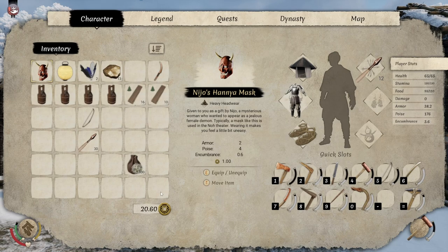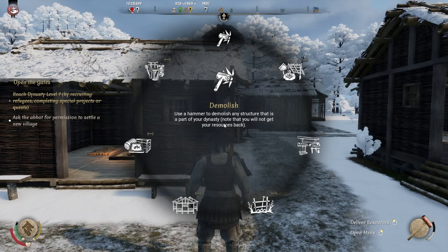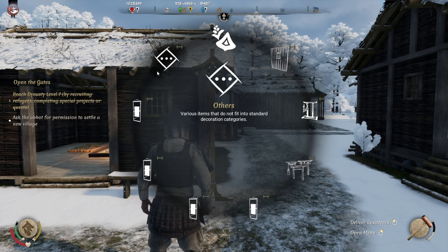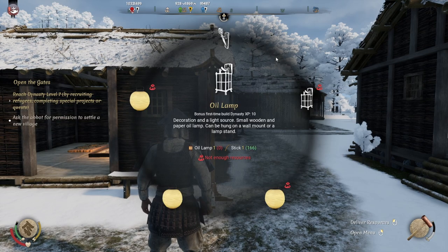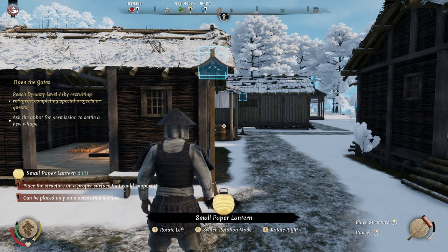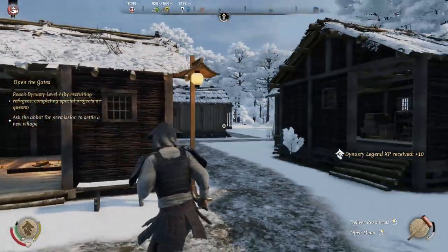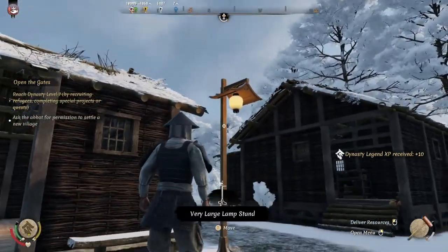But if you have a lamp in your inventory, right-click — this time go to decorations, go to light sources, equip the lamp you want. The blue box appears on the stand — click it — and there you go, a nice little lantern for your village.